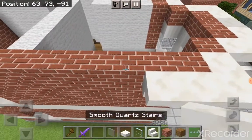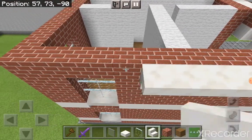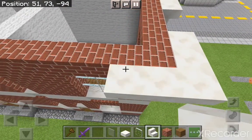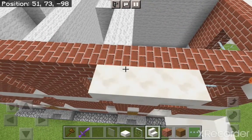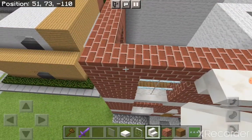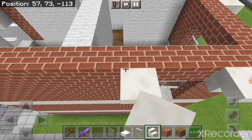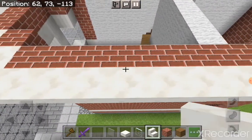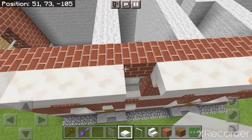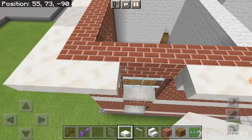Take out your smooth quartz stairs and place an upside down one over here. Take that all the way across until you reach here, leave a gap of two, then add these here, leave another gap of two, add these here, leave a gap of one, add these here leaving a gap — and you should be able to follow this around. Then connect this, and in every single gap we're going to add a slab.